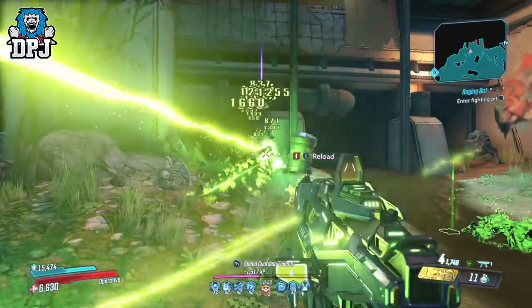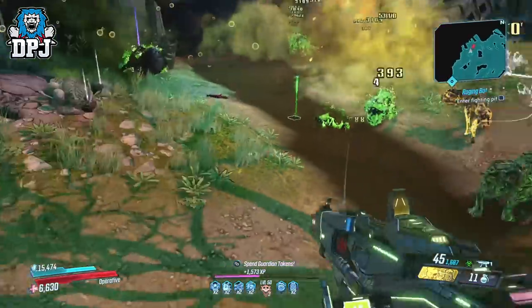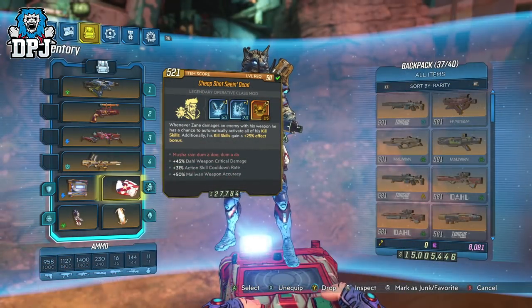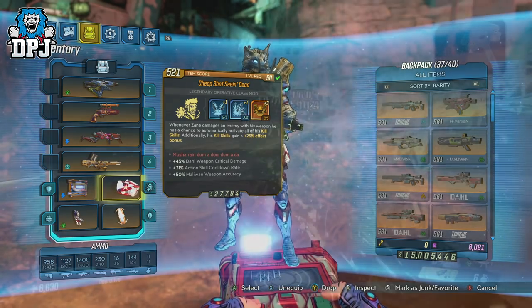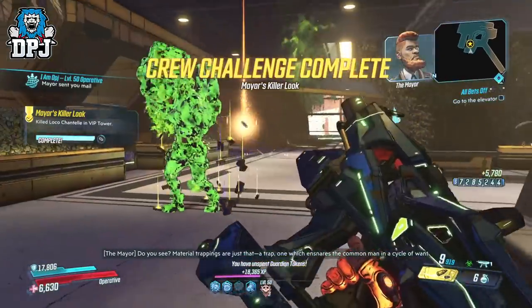With this new DLC, all Vault Hunters across the board received new class mods. Today we check out Zane's, and it's called the Seein' Dead. My first variant was sent to me by my pal AvroArrow99, but since then I've had many drops myself — it's actually quite a popular drop and is definitely a random drop aboard the Handsome Jackpot.